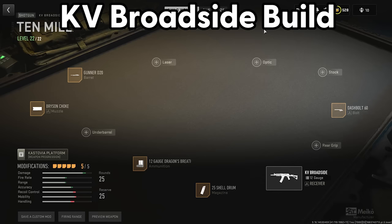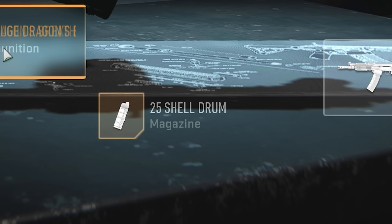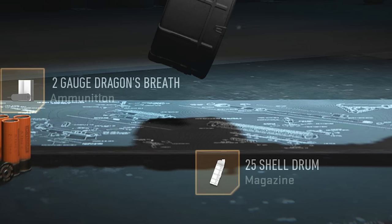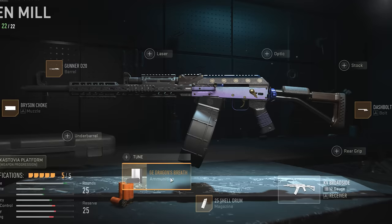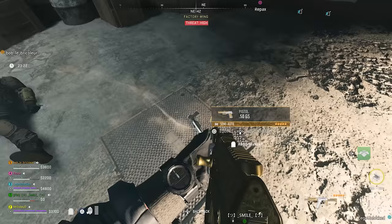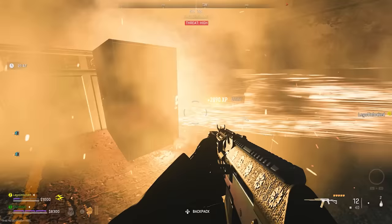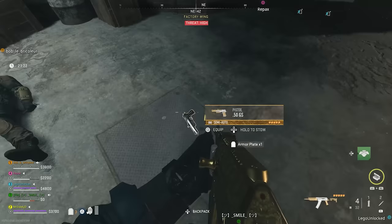Now about that Broadside build — in the Gunsmith, the setup I have is: the Gunner D20 Barrel, the Bryson Choke Muzzle, 12-Gauge Dragon's Breath, the 25-Shell Drum Magazine, and the Dash Bolt 60 Bolt. These combinations are absolutely deadly in this map and even against the boss itself. Even against real players, this thing is an absolute monster to have. When used against the new Rhino boss it is insane — if you try to take it down with any other weapons, it is one of the biggest bullet sponge bosses in any COD game. We were genuinely shooting it for about three minutes before it died, but with the Broadside it just does so much damage that there's no reason not to use it.